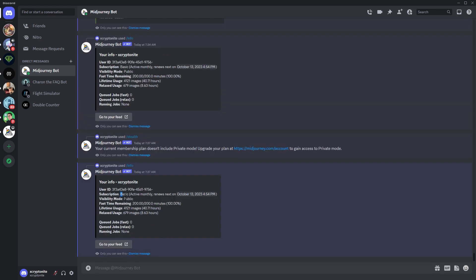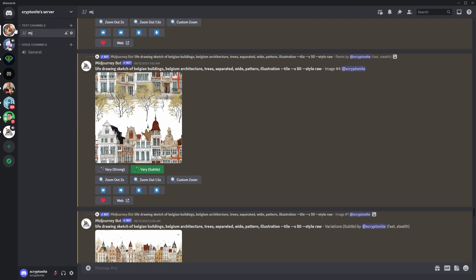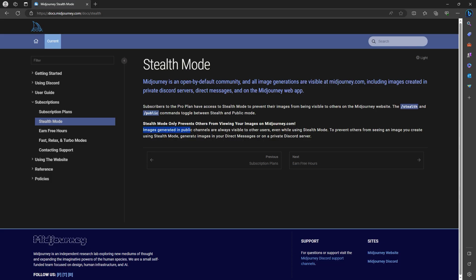My pro plan subscription just expired and I downgraded to basic plan just so I can still have access to member gallery. But when you're in stealth mode, it will show here stealth instead of public. Just a reminder — generate images in your direct messages or on a private Discord server, because images generated in public channels are always visible to other users, even while using stealth mode.